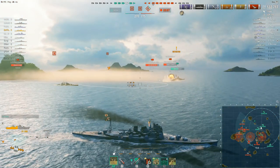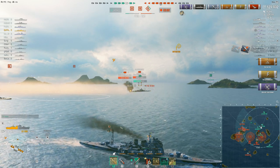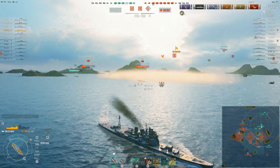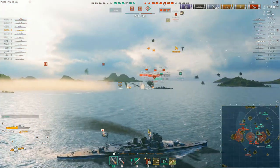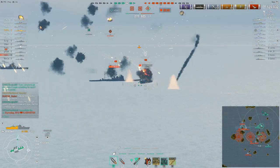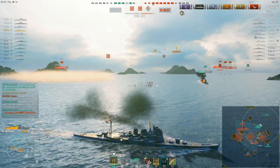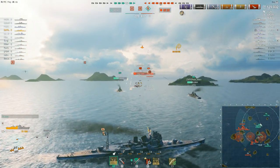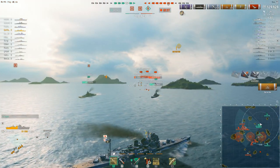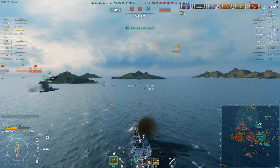More fires set, more modules knocked out, some aircraft actually shot down. Now you can see the Lexington making a torpedo strike on the Bismarck, forcing the Bismarck to turn away from the incoming torpedoes and show broadside. The Bismarck's turtleback armor arrangement largely renders it immune to citadels at medium or close range — it's more effective the closer you are to the target. The Vladivostok could potentially have citadeled the Bismarck at that range, but he managed to weather the storm.